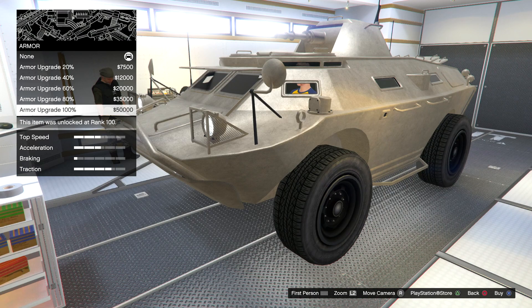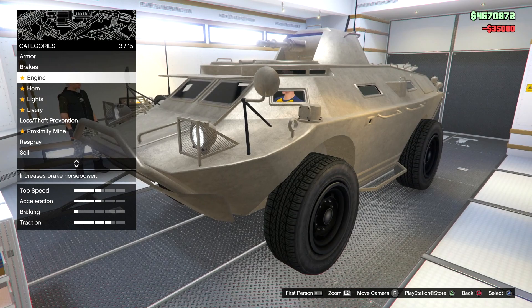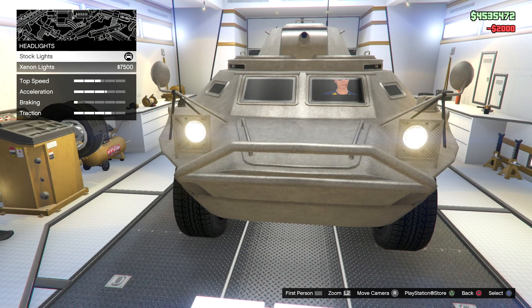I really don't know if we need the full armor — this is a tank — but I'm just going to do it for the video. Race brakes, it went a little bit up. Performance engine, yeah it went up. Horn — you got to take that truck horn. Lights — xenon lights for sure. Livery — oh, we can buy a livery for this already. Sick.